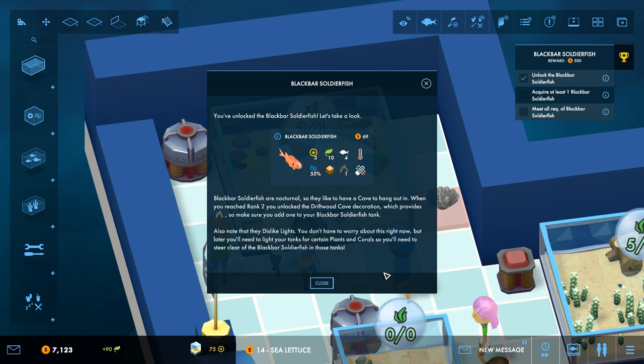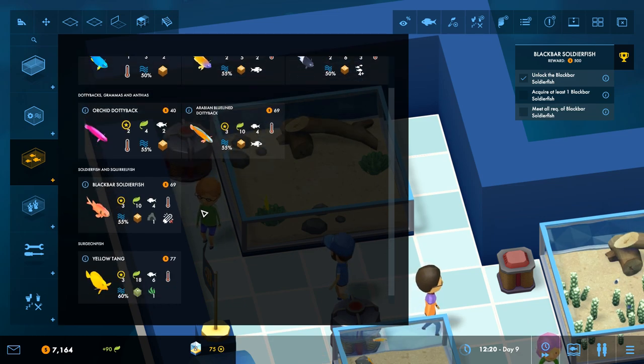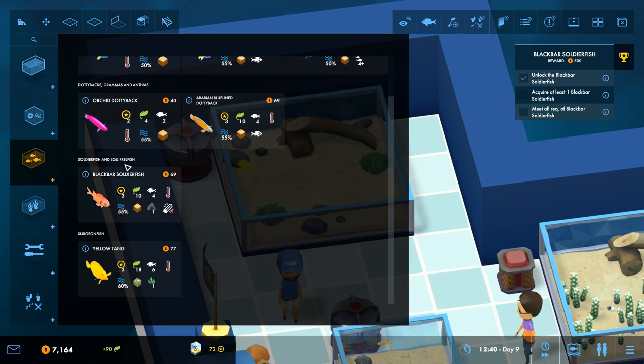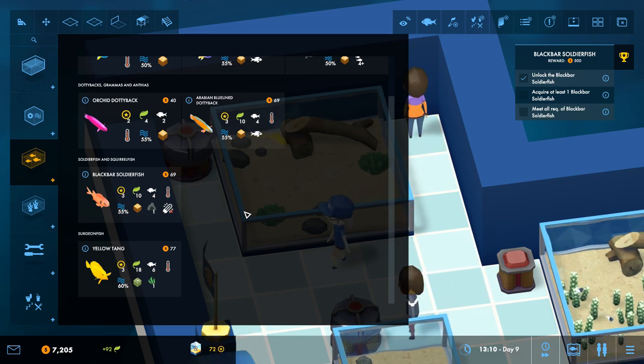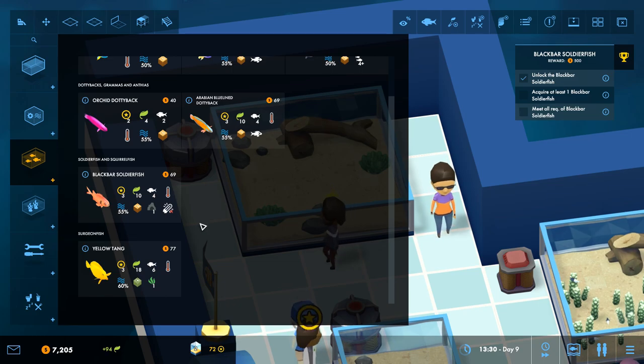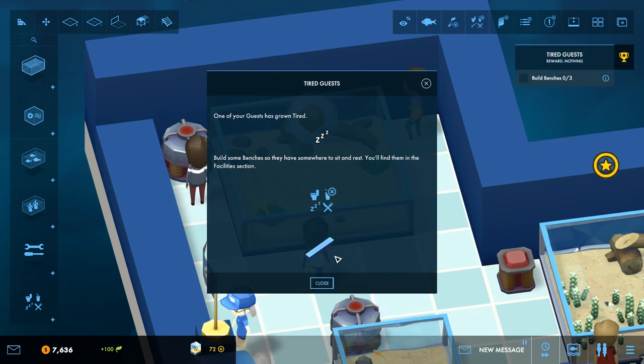The Black Bar Soldierfish has even more requirements: they're nocturnal, so they like a cave to hide in. When you reach rank two you unlock the driftwood cave decoration, which provides a cave. Also note that they dislike lights - later you'll need to light your tank for certain plants and corals. This is going to get more complicated, but in a good way. Also - there are squirrelfish?! I have never learned about squirrelfish in all my years. I am astounded. We'll have to investigate.